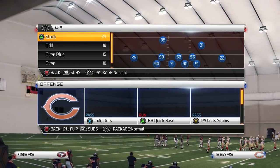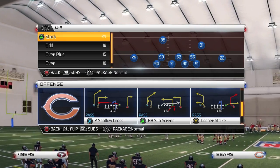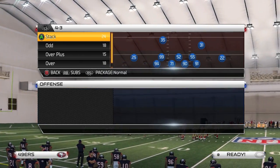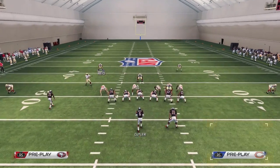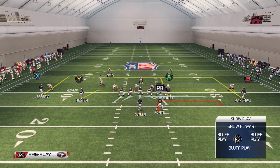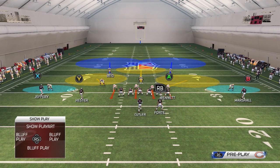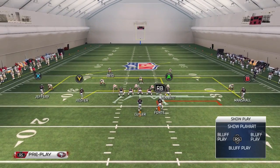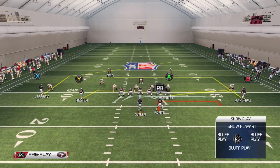We're gonna start this off out of shotgun doubles with the slip screen going to the right. What we need to do is put a wide receiver on a drag route on the opposite side of the screen — in this case, the left side. You want to preferably do this with a slot receiver and a quick receiver, so we're gonna do it with Hester in the slot and put him on a drag.